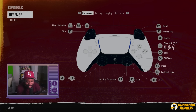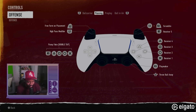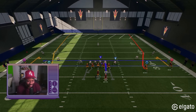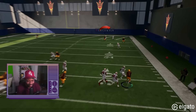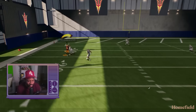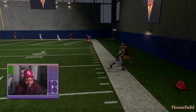Sprint is R2, stiff arm, spin, slide, hurtle, play celebration. Let me read the passing controls too — I don't think it's double tap. Free form, high pass model all the way, playmakers. Look at that — lovely ball. Corner route still works. Deep ball — they're still going to get me. Picked off. Nothing easy. There's a high pass — good high pass. Nice. I can just run here — this guy's pretty fast.